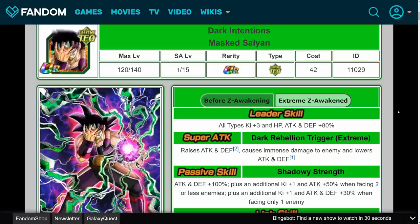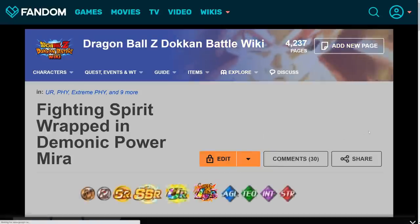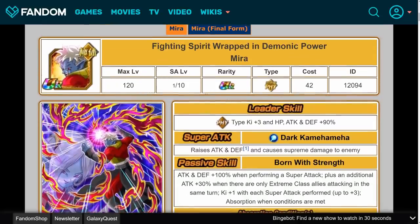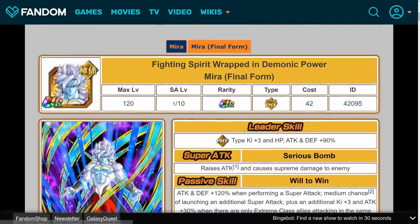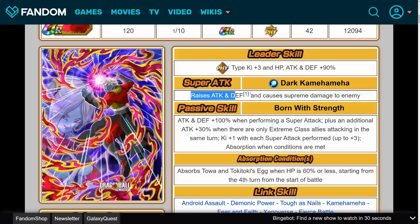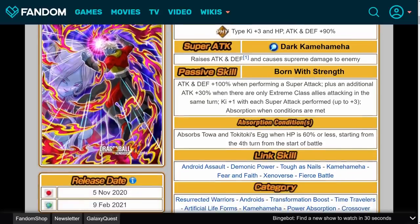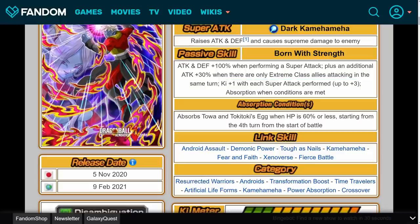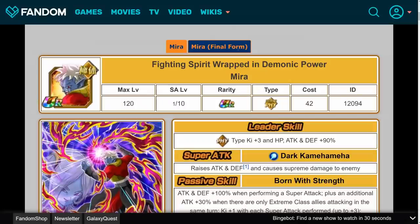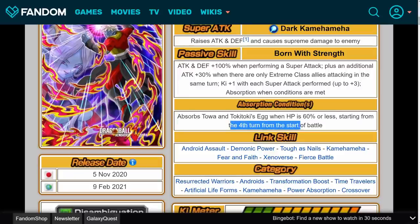Super excited for this guy. Now moving on to Fizz Mira, who originally came out in February 2016 on JP and July 2016 on Global. It's now February 2021, and we're finally getting his Dokkan Awakening, which includes a transformation into Final Form Mira. His leader skill is Fizz type, Ki plus 3, HP, attack and defense plus 90%. His super attack raises attack and defense with infinitely stacking and causes supreme damage. His passive is attack and defense plus 100% when performing a super attack, plus an additional attack plus 30% when there are only Extreme class allies attacking the same turn, Ki plus 1 with each super attack performed up to 3, and absorption when conditions are met — which is when he transforms into Final Form Mira.